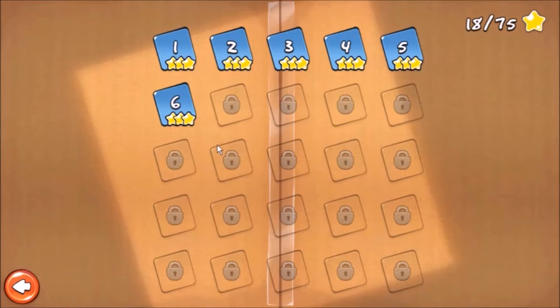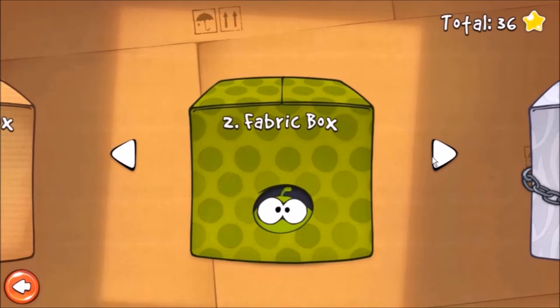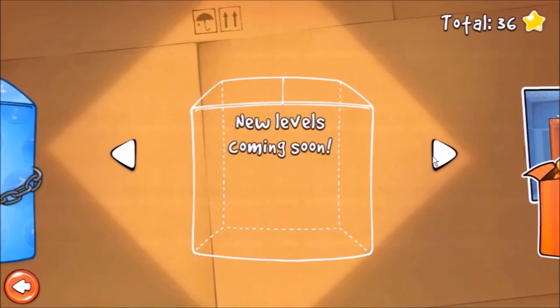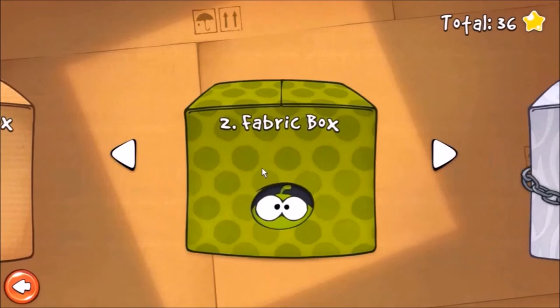So it pushed me to the next box. I cannot have the other ones but if you have the full game you can get it — it's just three dollars. There's a fabric box, file box, magic box, Valentine's box, toy box, gift box, cosmic box, DJ box, bus box, and new levels coming soon.